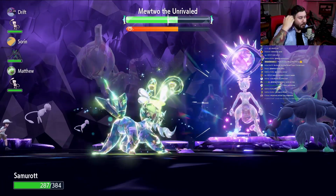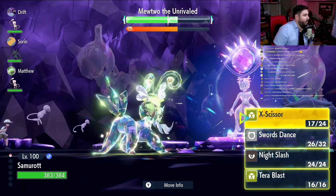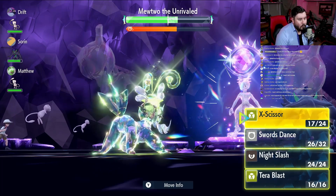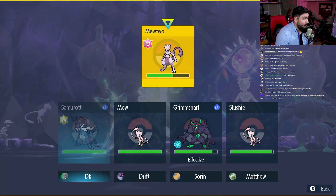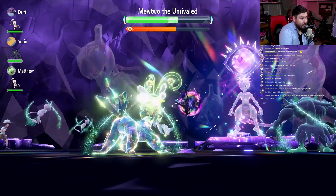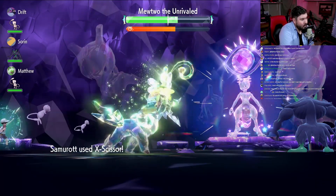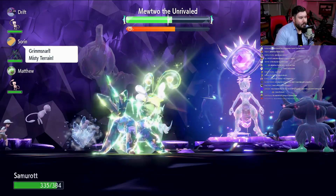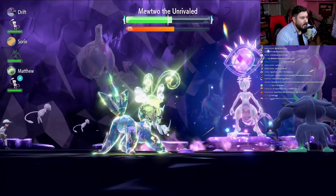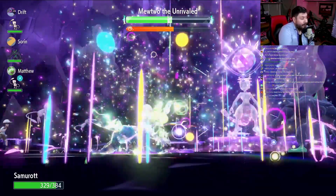We do X-Scissor now — we're caught back up with the timer. HP's coming back up. At this point, someone should be ready to put Misty Terrain up. One person is low on Life Dews, so hopefully they're going to swap out, the other person will start doing Struggle Bug, or one does Life Dew and the other does Struggle Bug. X-Scissor goes out — this shouldn't put it through shield. It doesn't, which is good. Misty Terrain goes out. X-Scissor comes in — this is going to put us through shield. Misty Terrain is key here because it keeps Mewtwo from using Rest after the shield goes down.